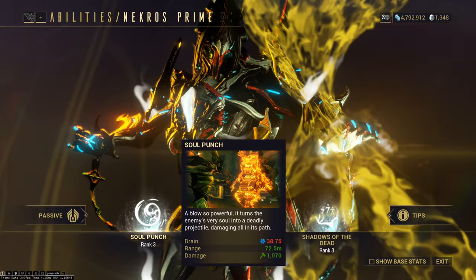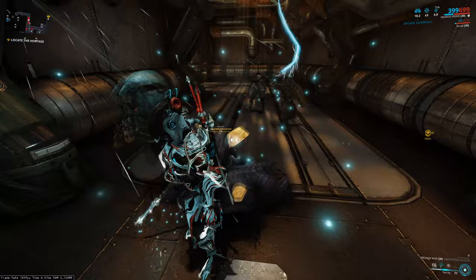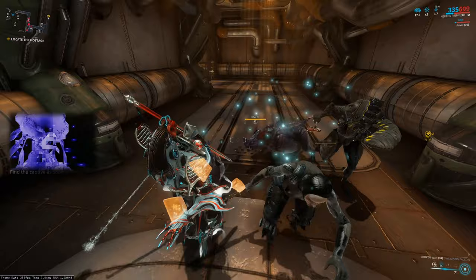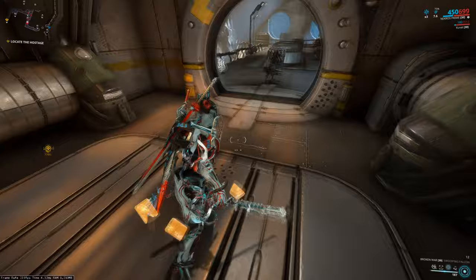His 2 is Terrify. That ability is useful when you are in real trouble — for example when enemies are near the cryopod on Hydron and they're gonna destroy it. You can hit your 2 to make enemies run. That means they are feared, they run everywhere and they can't attack while feared. Sometimes when you use this ability in the wrong way, people are complaining. Use it properly.